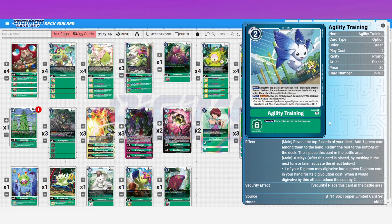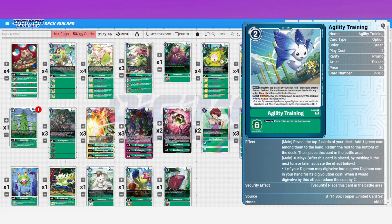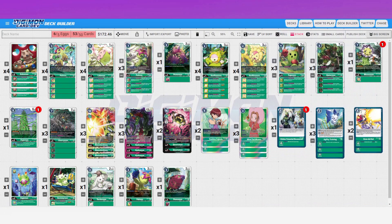I went with the new Agility Training instead of memory boost cards. I like the flexibility — you can grab a tamer or an option card, and the delay effect reduces evo cost by two, which is just as good as a memory boost in that situation. It's also one play cost less than memory boost. That's personal preference — you can easily run memory boost instead. I just think very rarely would I prefer memory boost given that Agility Training is more memory efficient.